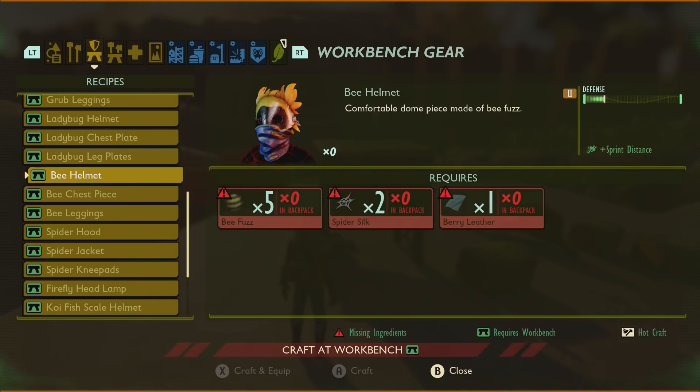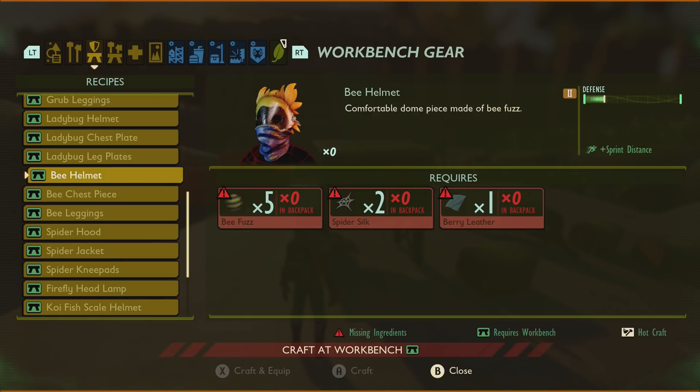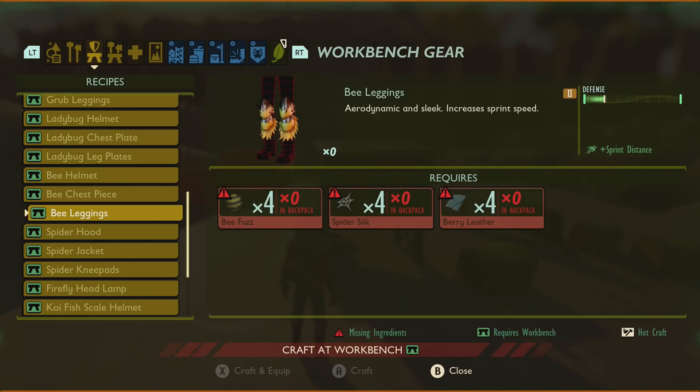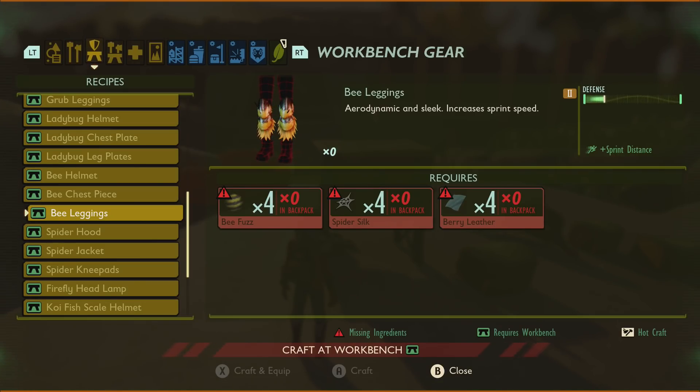And then we've got bee stuff. I can't actually craft it, but I have seen a screenshot of someone wearing the bee armor. Defense wise it's nearly two for the helmet and the leggings and just about two or a bit over for the chest piece. You need five bee fuzz, two spider silk and one berry leather for the helmet — it is a tier two item. And you're going to need a bee stinger for the chest piece itself. The leggings are pretty much bee fuzz and berry leather again with some spider silk. Its perk is going to be sprint distance, so I'm guessing you'll be able to sprint a little bit quicker or for longer.